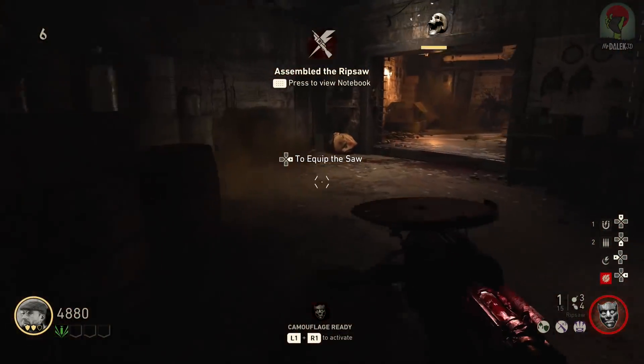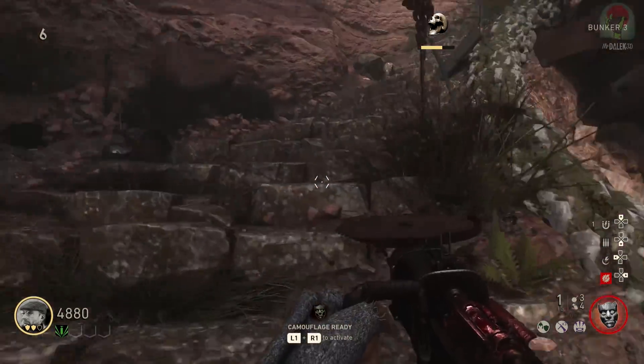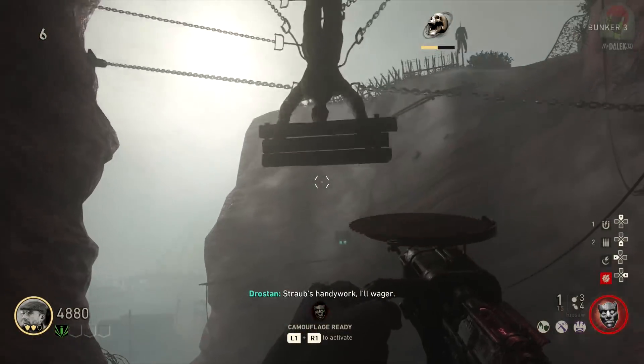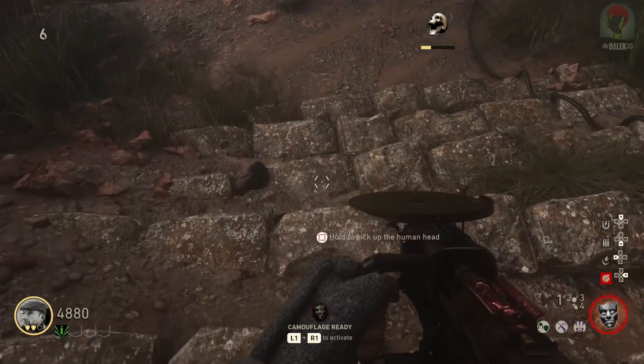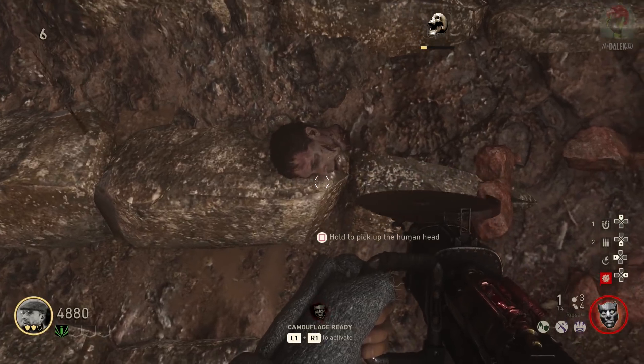Once you've gotten the ranged Ripsaw, take yourself and whoever has it over to the cliffs near the pack-a-punch. Aim at the body that's hanging there and shoot one of the ranged Ripsaw blades at its head — it should saw the head off. Then pick up the head and take it over to the U-boat pens.